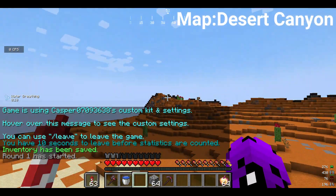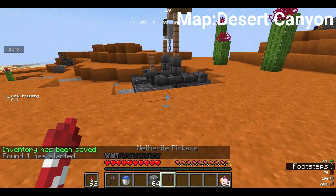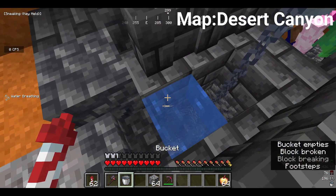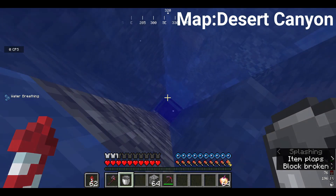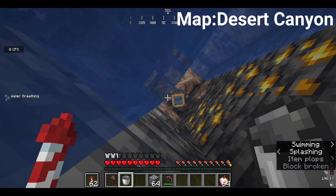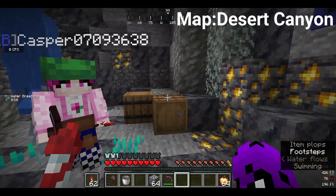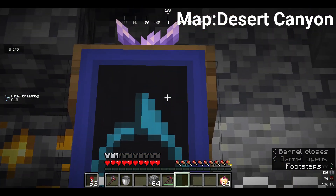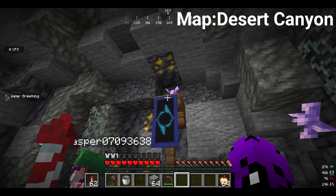From here you fly straight past where you spawned into one of the corners. There's this little well — or what it appears to look like. Make sure to use blocks, water, or dig down because there is dripstone below. Once you get to this room, there's barrels and this cool looking banner. All the barrels are empty, but this banner looks really cool and I think it's a nice little easter egg addition to this map.